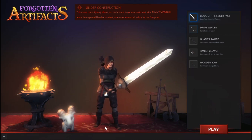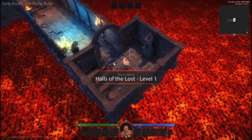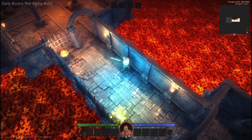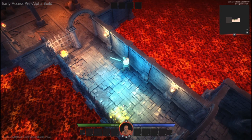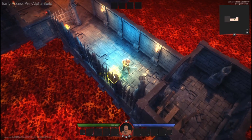We're going to hop right into it. Currently the only way to get immediate access to Forgotten Artifacts is to get yourself a Discovery Chest. The chests are available directly on their website right now and give you access to the game immediately, as well as access to their upcoming Stampede event along with 4 items of rare quality or better.